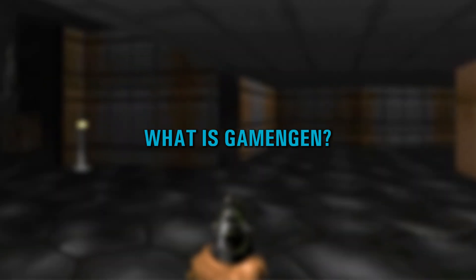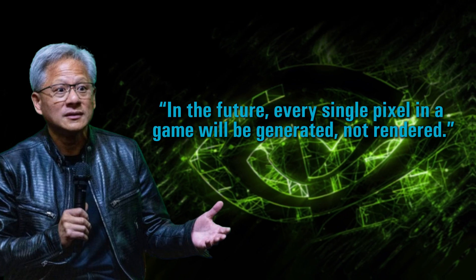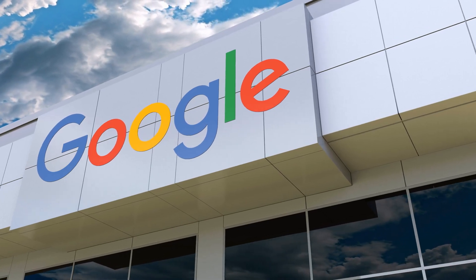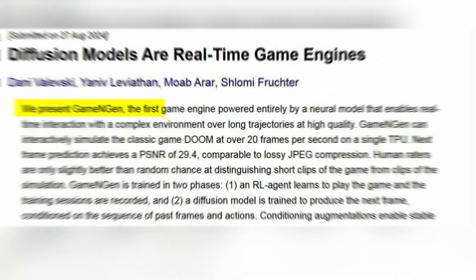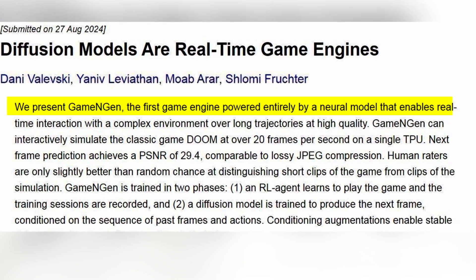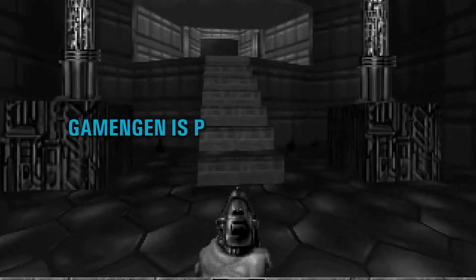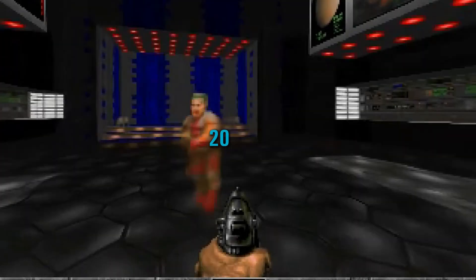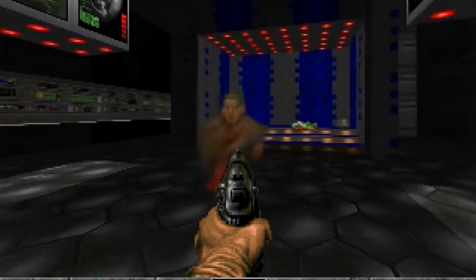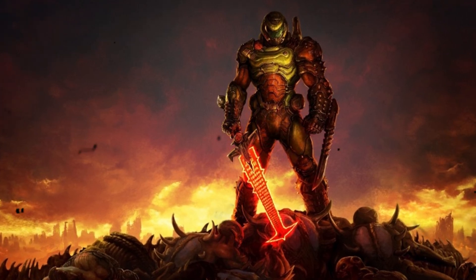What is Game Engine? Last year, NVIDIA's CEO Jensen Huang made a bold prediction: in the future, every single pixel in a game will be generated, not rendered. He gave it a 5-10 year timeline. Fast forward just one year, and Google's like, hold my coffee. Enter Game Engine — the future is now. According to Google, Game Engine is the first game engine powered entirely by a neural model that enables real-time interaction with a complex environment over long trajectories at high quality. Translation? Game Engine is an AI that generates playable gameplay — no traditional game engine needed. We're talking about high-quality interactive gameplay at 20 FPS, all thanks to a diffusion model that predicts each frame. Google has birthed the first AI capable of fully simulating a video game, complete with graphics and interactivity.